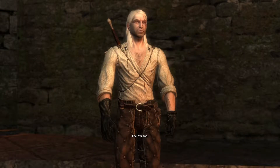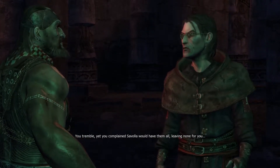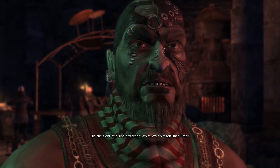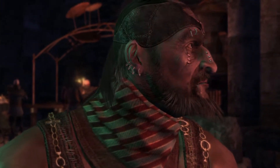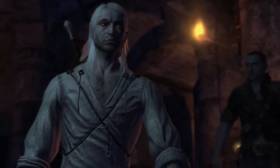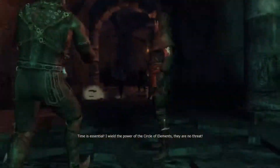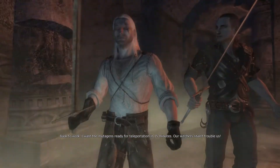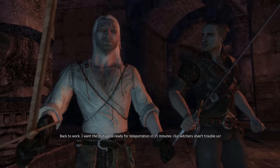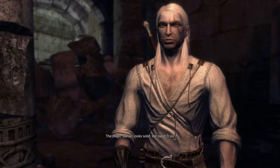These stairs lead to the lab — follow me. The energy you annexed from the circle of elements is enough to stop the Witchers? You trembled, yet you complained Savola would have them all, leaving none for you. Did the sight of a single Witcher — White Wolf himself — instill fear? The aforementioned, considered dead I might add, is a known killer. I'll gladly challenge you. Leo, stand back. Time is essential. I wield the power of the circle of elements — they are no threat. Back to work — I want the mutagens ready for teleportation in 15 minutes. We're cut off. The stairs are blocked. The magic barrier looks solid.